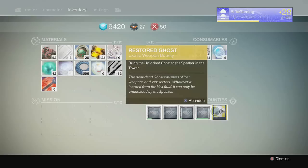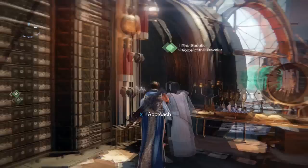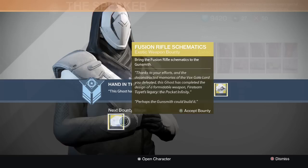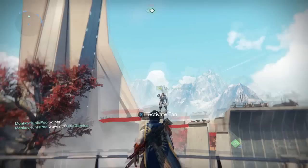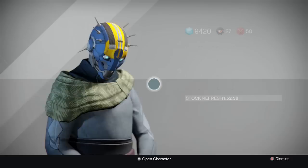The next task is plain and simple: bring the ghost to the speaker. So now we're going to have to bring this unlocked ghost, since we've taken down the Gatelord, to the speaker. Thanks to the speaker, we now have the fusion rifle schematics. Up next, we're going to have to take this to the gunsmith to see what he can do with it. When we take it to the gunsmith, he says this weapon is pretty much new to him and he needs parts.